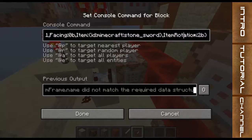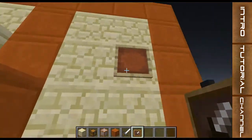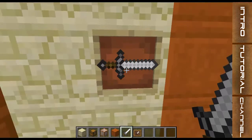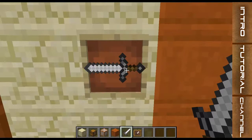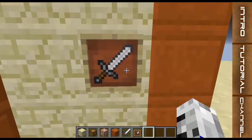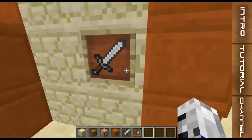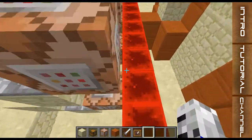The item rotation is 2B — this is important. So the rotations go: 0, 1, 2, 3, 4, 5, 6, 7, and then 8 is the same as 0. You would rather specify 0 than 8, so the highest value you'd use is 7.